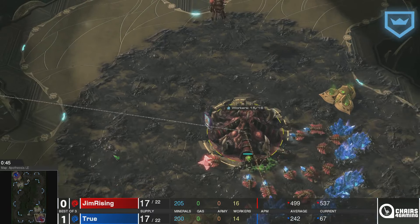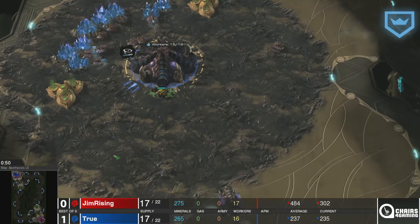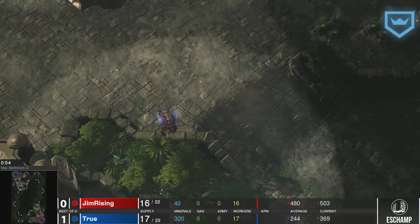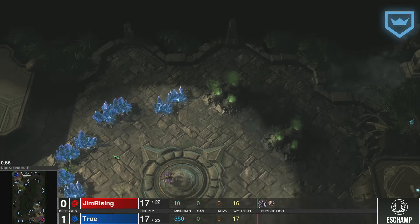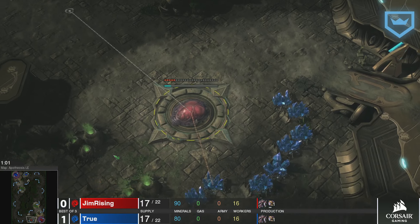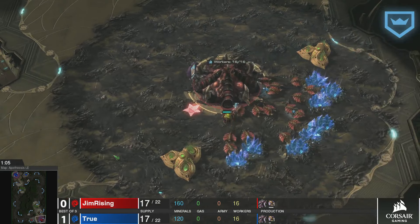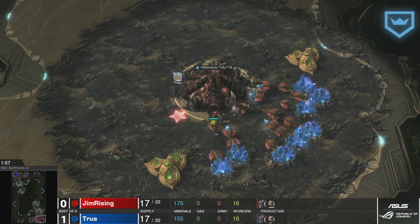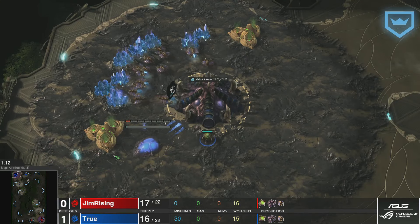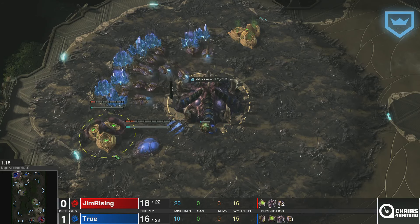We do have an interesting build from True right off the bat — he went up to 14 supply to build his overlord instead of 13. Not sure, maybe just a little bit of a mistake or possibly a build order preference. He is going to be going for the expansion at the natural as opposed to the gold. They both are — okay, I'm a little bit surprised by that. Usually one player does something or goes early pool, but they both err on the side of safe.